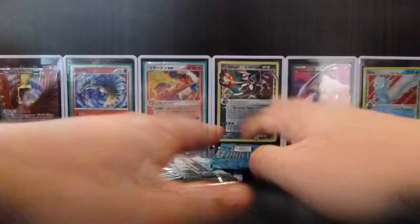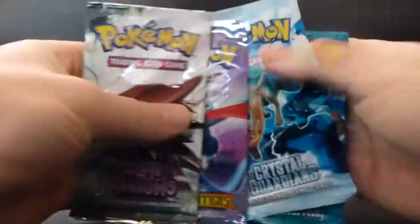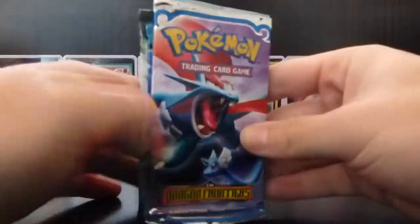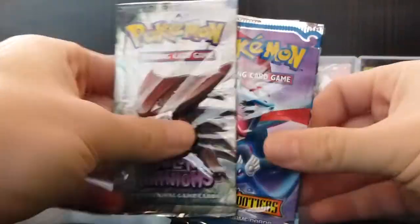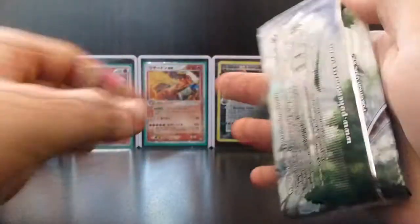The packs that you get in this are one Holo Phantoms, one Dragon Frontiers, one Crystal Guardians, and one Power Keepers. So I'm going to start with the Holo Phantoms for no particular reason.